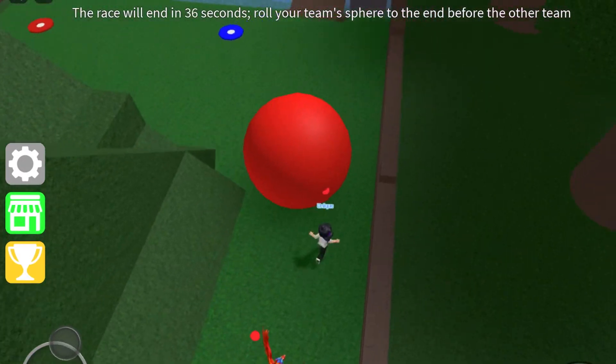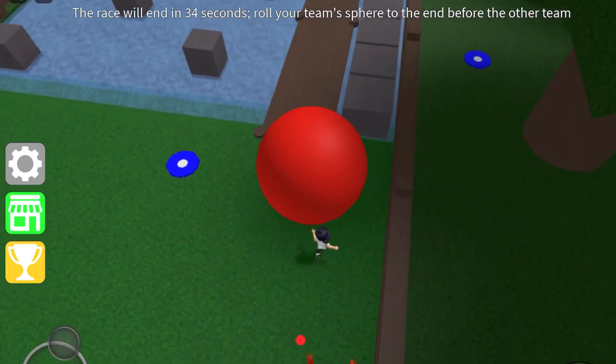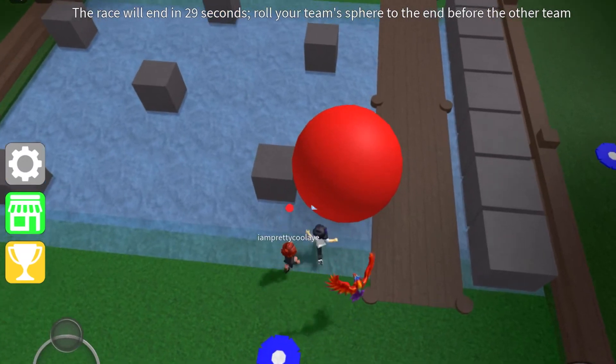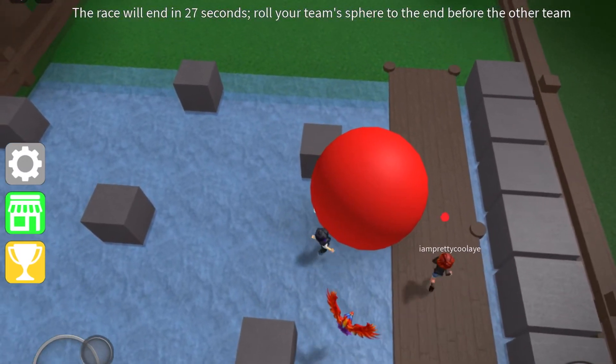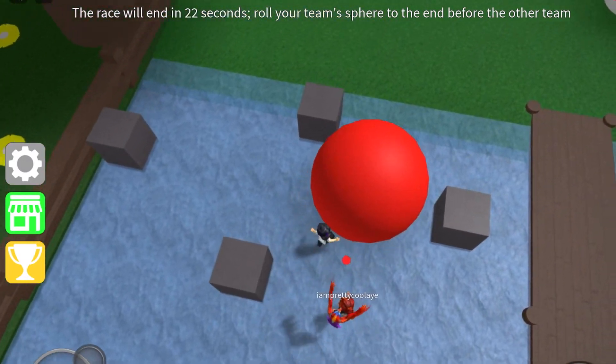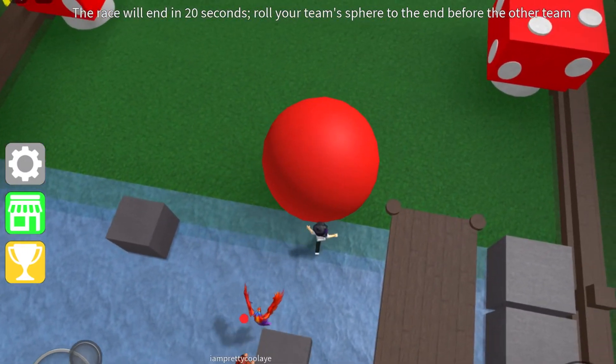And then we get to this river — the rocky section. Try to keep your ball on the bridge, but if you've already failed that part, you're going to have to push it into the water. It's pretty much the same as the logs, but these square blocks will be a lot smaller.